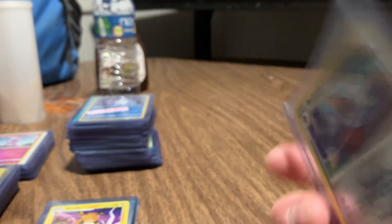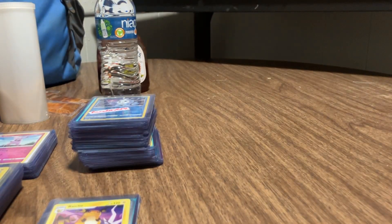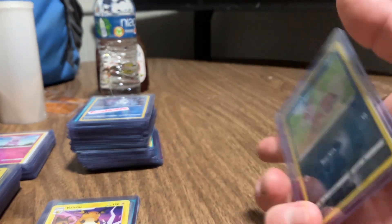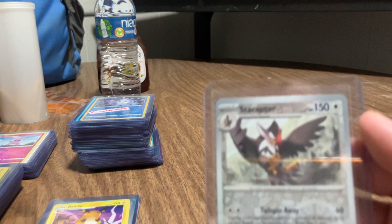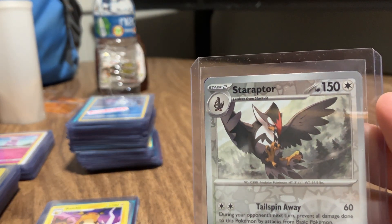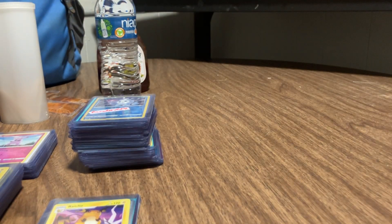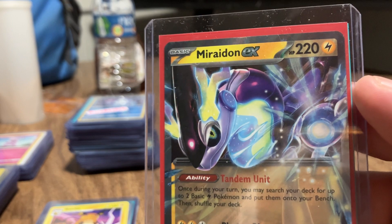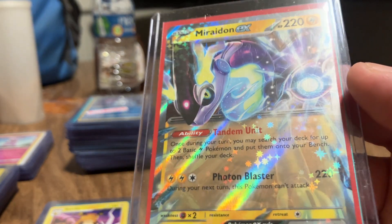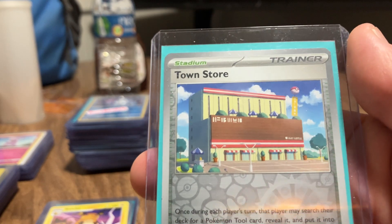Here is Eelektrik V. Bisharp. Morpeko. Nincada. Scolipede. That's all it is. Miraidon EX - very nice - hopefully to get a PSA 10 out of some of these.